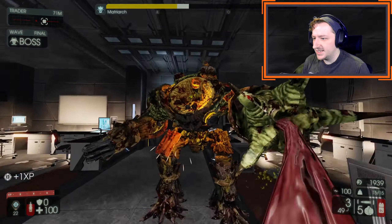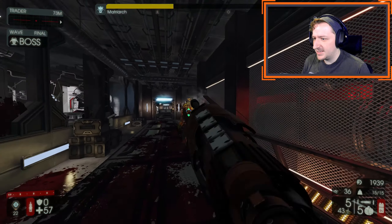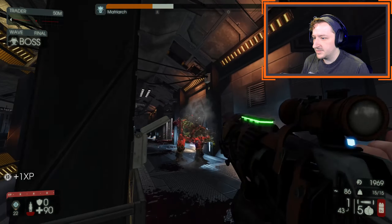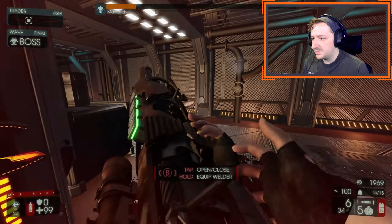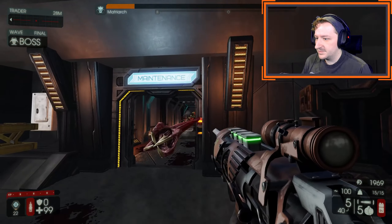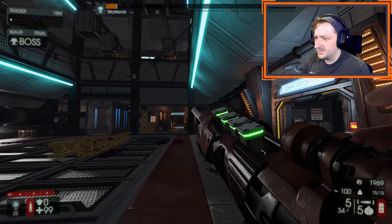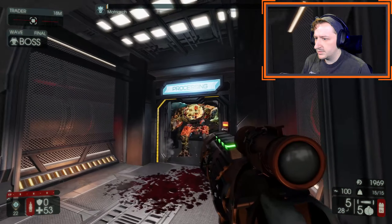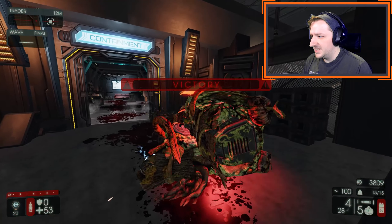The rifle seems to be working okay against her — I think this map is just kind of inconvenient for me. I don't think the Matriarch is really the best for this, but it seems to be okay against her. She still wants to run up and try to hit me. Matriarch down. I'm really liking this Corruptor Carbine though — it is really nice.